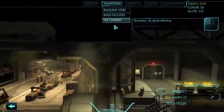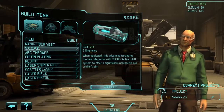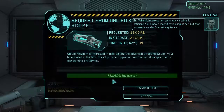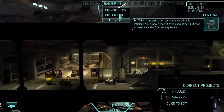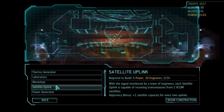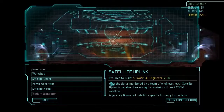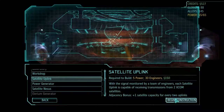We will be watching. Go to engineering, build by items - they want two scopes, submit that. Go back to the Situation Room, Pending Request, Dispatch Items - 4 Engineers, thank you. Engineering, Build Facilities. Can I build a satellite uplink? Yes I can. Can I build a satellite nexus? Yes I can. Satellite uplink for now I think. Begin Construction.